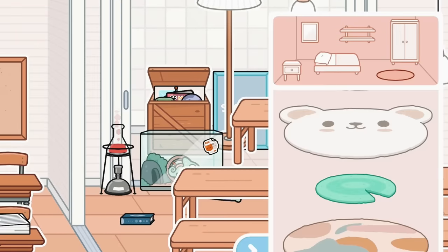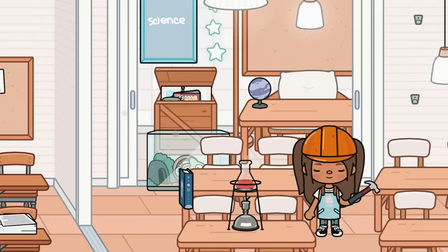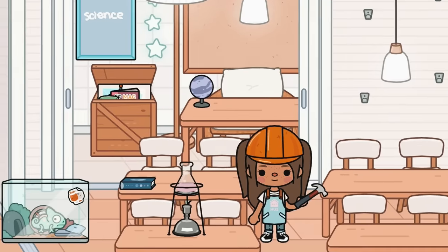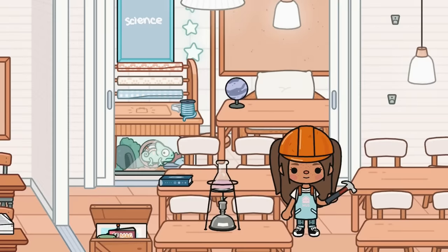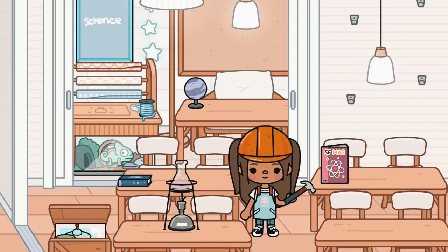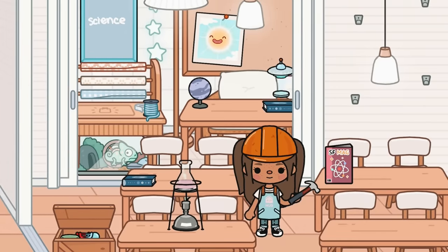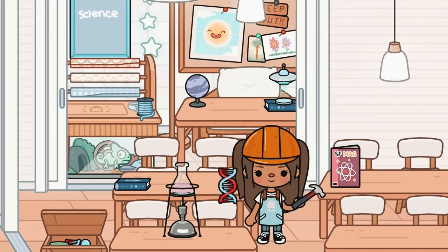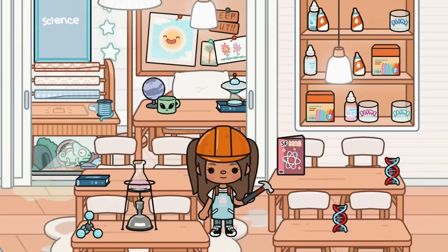For science class I'll put a picture to show it is science, placing items on the class tables. There's a space magazine for a class table, a picture of the sun for the wall, this cool UFO decoration from the university pack, some DNA which goes on a table, and a scientific mug to finish things off.